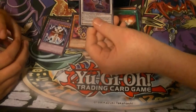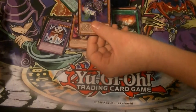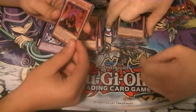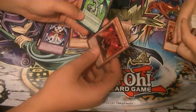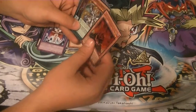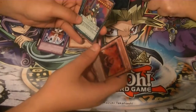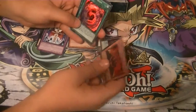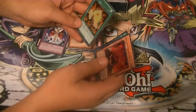From my side we got the Ultra Rare High Speed Roid Kendama, Void Imagination, and Infernoid Decatron. Over here we got the Secret Rare the Black Stone of Legend, the Super Luster Pendulum of the Dracoslayer — it's Draco, not dragon — Zankink Magician super rare, Red Eyes Fusion super rare, and the Ultra Rare Cards of the Red Stone.